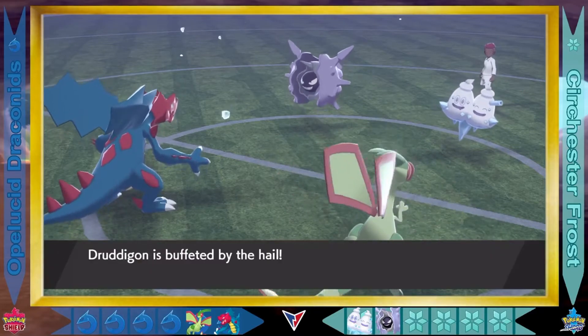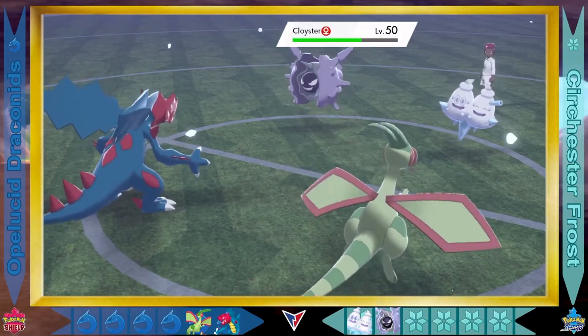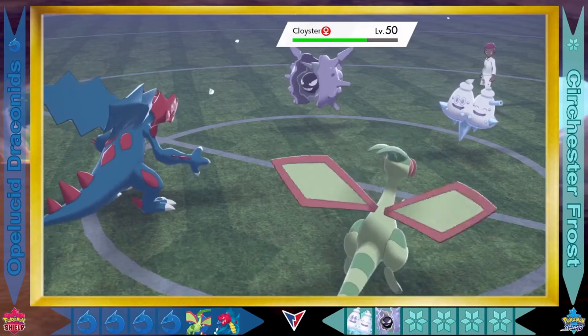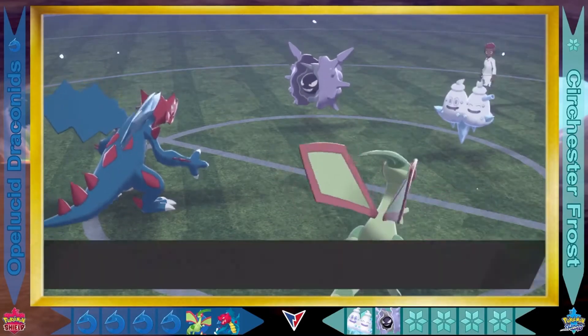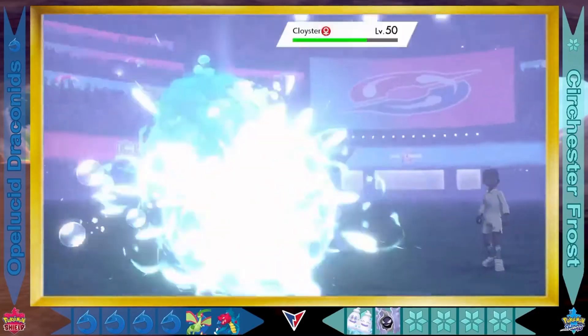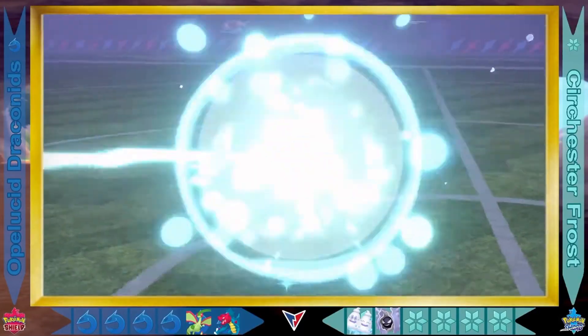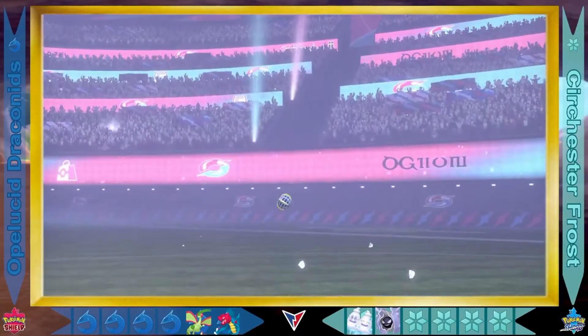Flygon and Druddigon continue to receive Hail damage in between turns, whereas Cloister's actually going to restore health again thanks to that Aqua Ring — very good. Flygon has to recharge, but is able to avoid that Fake Out. Druddigon now going with the Flip Turn, going for Cloister, doing very minimal damage — not very effective — but it will go back to the bench. This could be good for Druddigon, who seemed to be the target of the Frost.